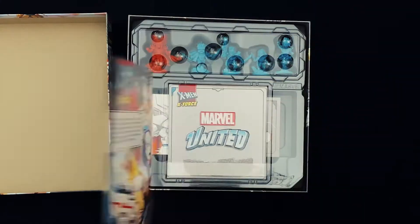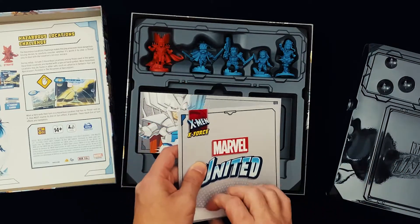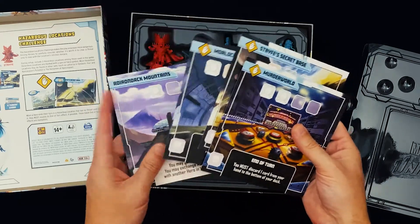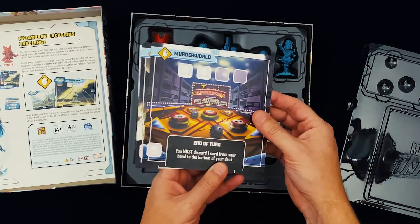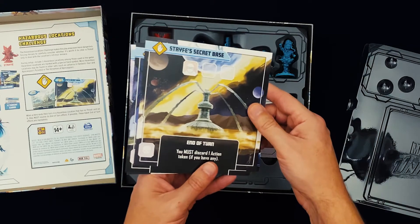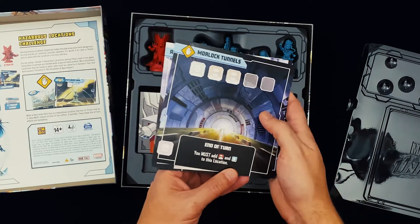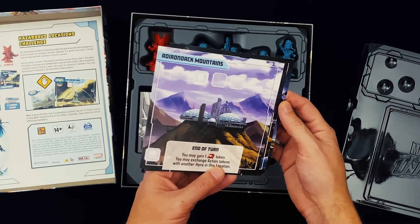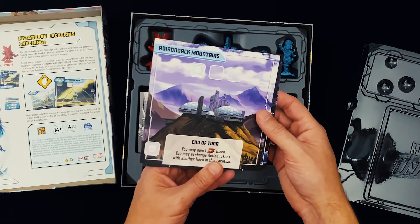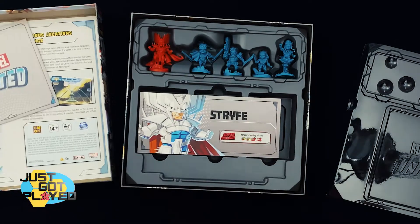So we've got five minis in here. Let's take a look at the locations first. We've got three hazardous locations: Murder World — that's Arcade's domain — Strife's Secret Base, the Morlock Tunnels, and Lady Aronok Mountains. So those are the four new locations that came with this box.